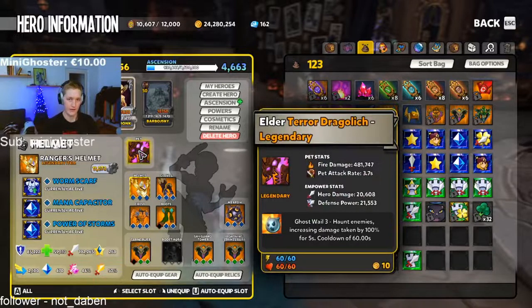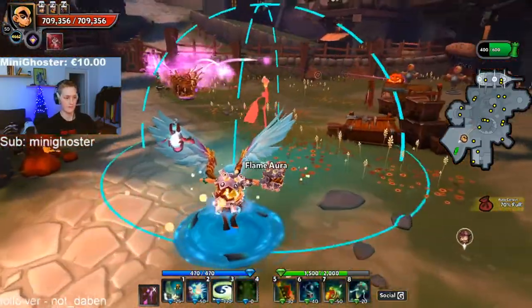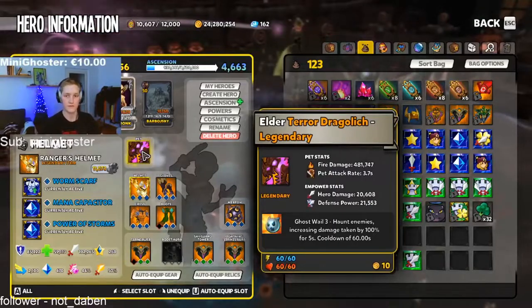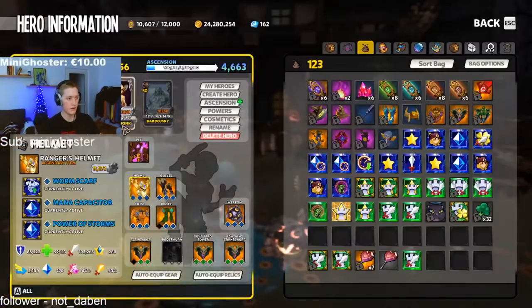Basically you wanna have a pet on your builder. As you can see my pet is full max, 60 from 60, on my monk because my monk is my DPS. So I'm using hero damage - you see 20,000 defense power. It means every single defense I'm using on monk is stronger - every single one is stronger for 21,500 damage, so it's really good.